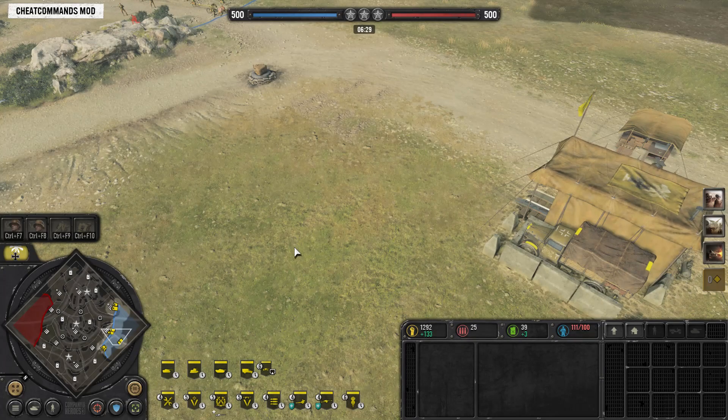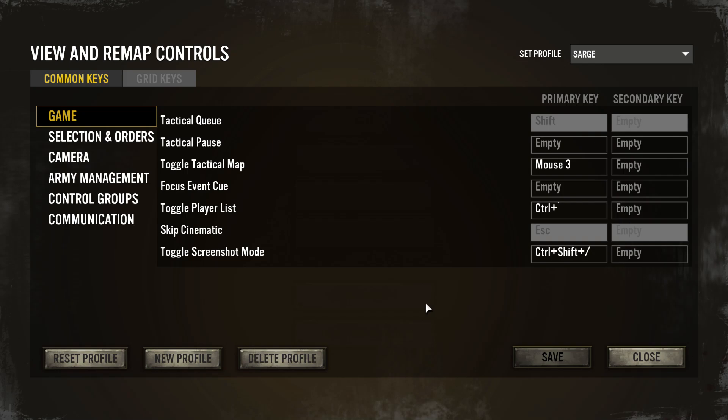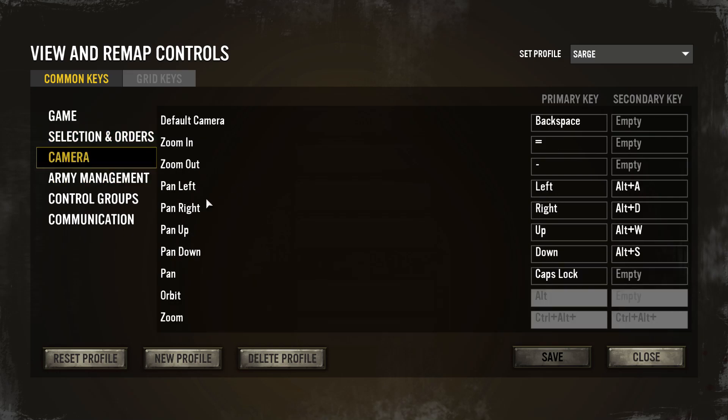Now, the other thing you can do is use a hotkey. Go to settings, controls, view and remap controls, and you're going to see a couple of different things. You're going to see toggle tactical map — we'll come back to that in a little bit. You can also click on camera, and you'll see a few different options. The first set is pan left, pan right, pan up, pan down — simply move left, move right, move up, move down. As stated previously, that's the arrow keys, currently set to default on those arrow keys to move the camera.